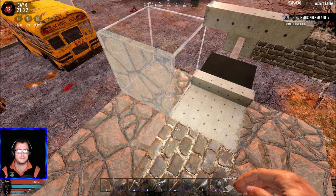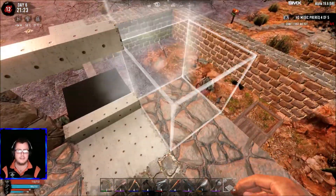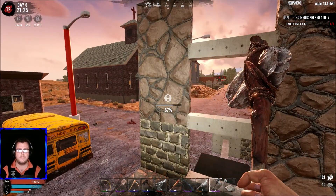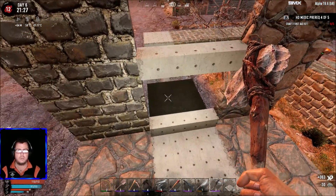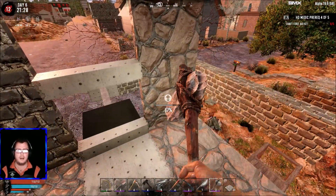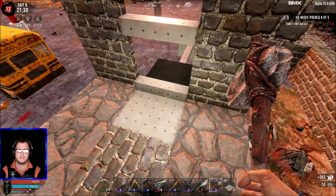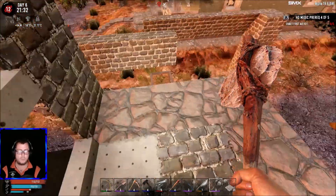Let's start with this defensive side — the side we really need to stop zombies from entering. I also need to see if we can make this concrete, because zombies will try to break through even if they're standing there. Remember, they choose the path of least resistance — so if they deem it easier to just jump this corner, they'll do it.